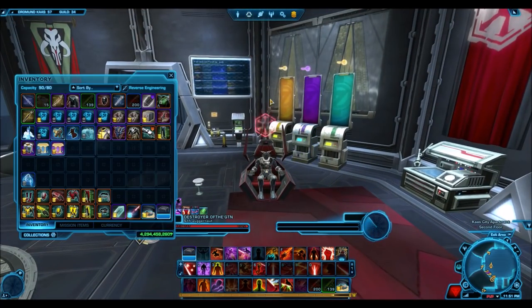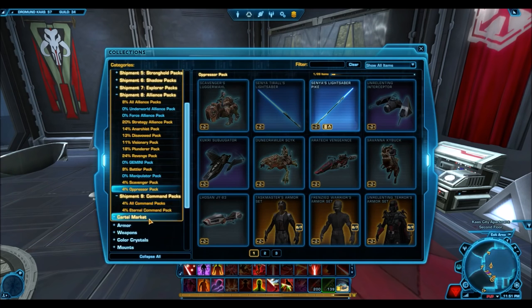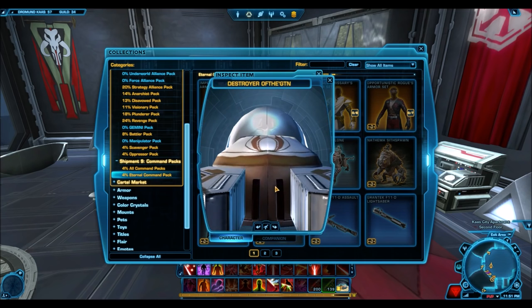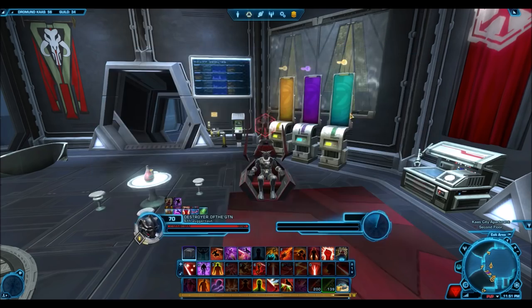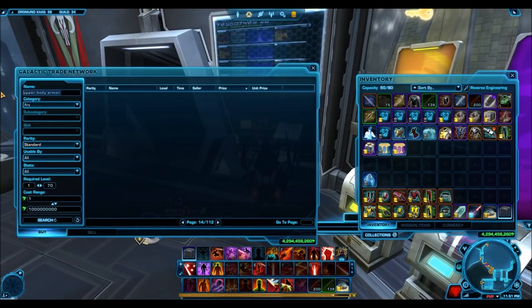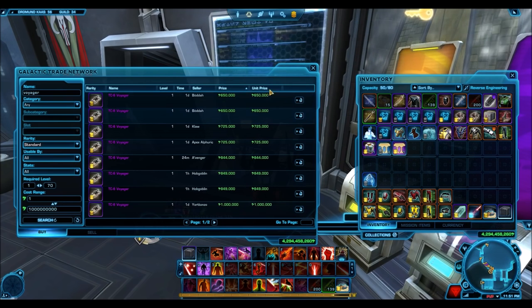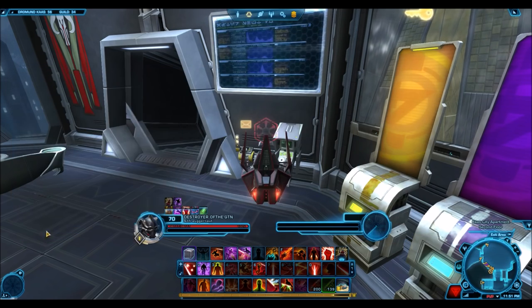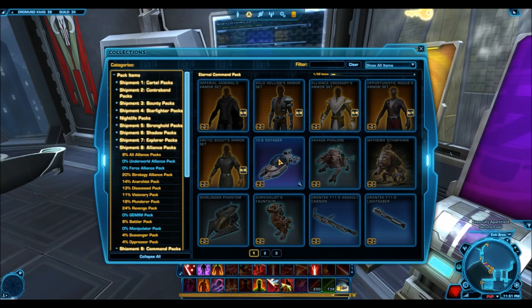You might be wondering what I mean by good gold mounts versus bad gold mounts. There are gold mounts that are popular and will sell for high prices, and then there are gold mounts that are just as rare but do not sell for high prices on the GTN. The Eternal Command Pack contains 3 gold mounts: the TC Voyager, the Nathema Sitspawn, and the Savage Fallone. The TC Voyager is crap — it will likely follow the same trend as the Analog Loadlifter, the Vectron Enforcer, and other machine-like gold mounts from recent cartel packs, which have mostly dropped below 500k on the GTN. That counts as a bad gold mount; I'd say you can buy it under 500k, but I wouldn't really deal with those.